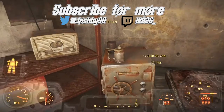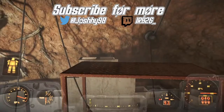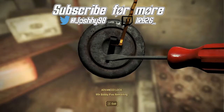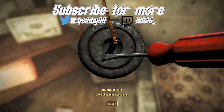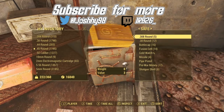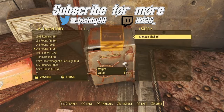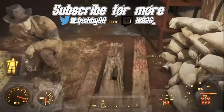There's a couple of gold bars which I will take. You will need to have an advanced picklock to get in here. As you can see there are some quite valuable items. You can get this pretty much from the start of the game as long as you've got your lockpick up to advanced.